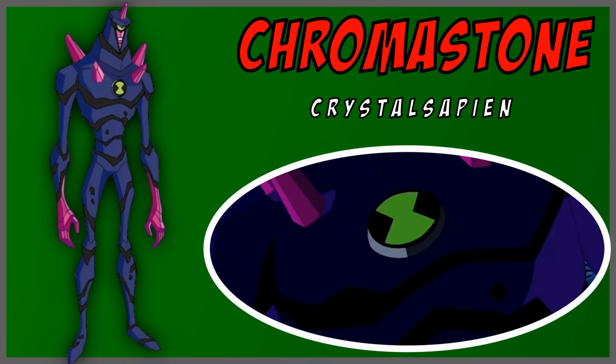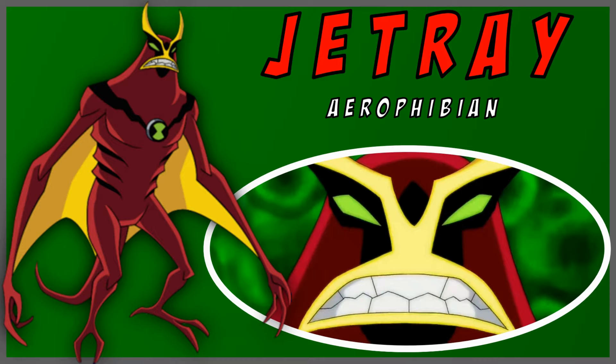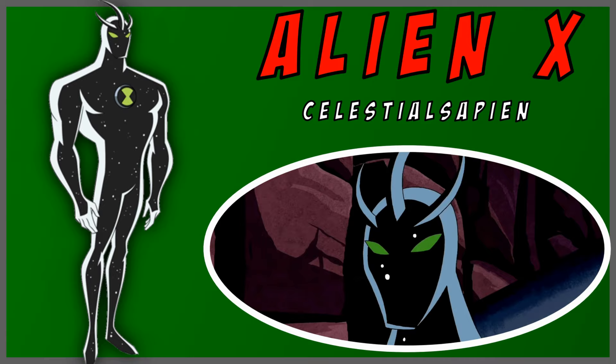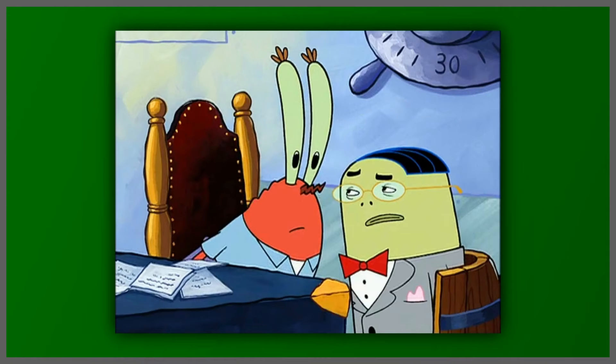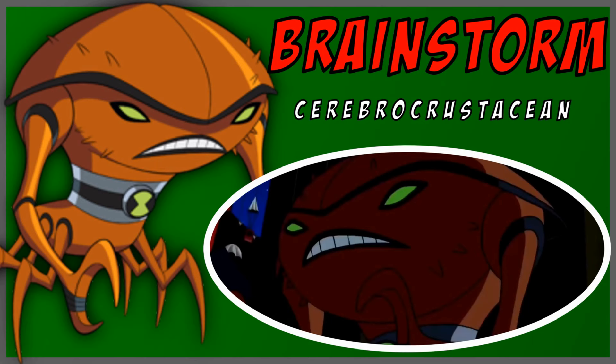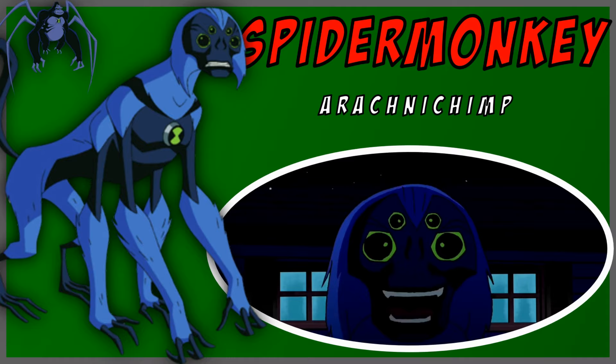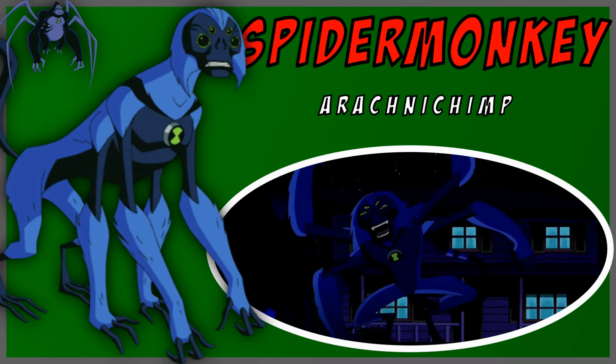Chromastone. He can absorb and shoot energy from his body and can survive touching electricity or other hazardous things. Jetray. He can fly really, really fast and shoot lasers from his eyes and tail. Alien X. Debated to be Ben's most powerful alien, Alien X can do anything you want, as long as Ben convinces these two big alien heads to agree with his requests. As you'd see in the show, their stubbornness can make this alien more of a liability than an asset. Brainstorm. One of Ben's smartest aliens and can shoot electricity from his brain. He also has sharp pincers. Spidermonkey. One of Ben's favorites and it's clear why. Spidermonkey has four arms, can shoot webs from his tail or his mouth in the Ultimate version, and can swing around pretty well.